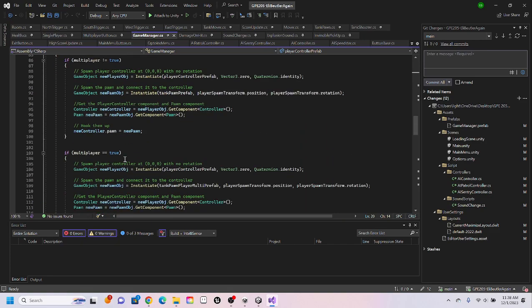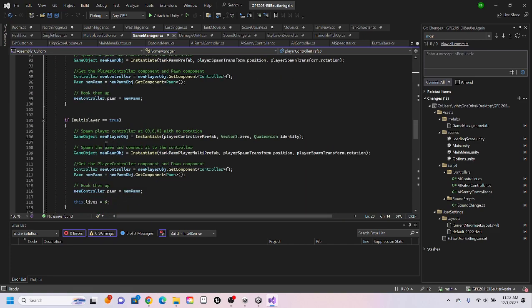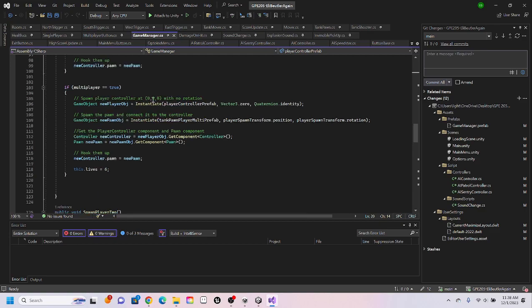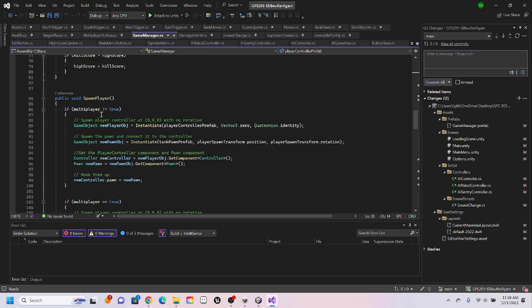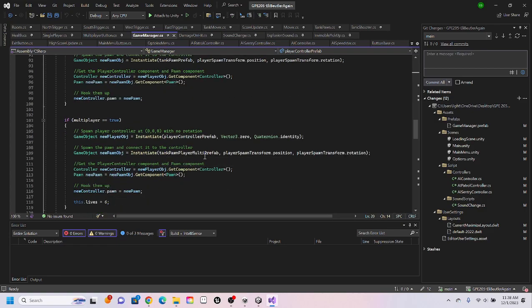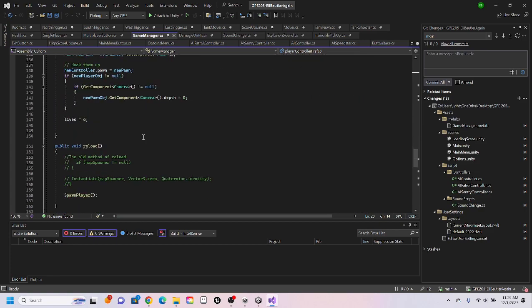Spawn player is what it used to be. If multiplayer is true, it now instantiates the multiplayer version — basically just so the screen cuts in half, because I was struggling getting the code to communicate with the half screens. If multiplayer is not true, it does all this; if it is true, it gets the multiplayer version.